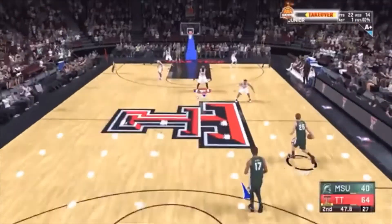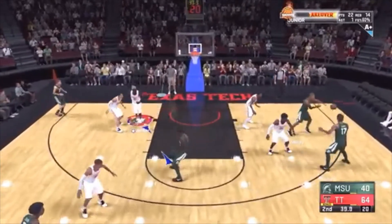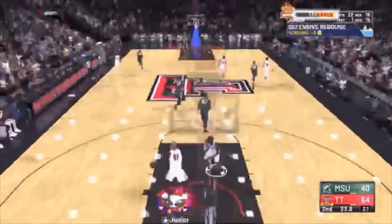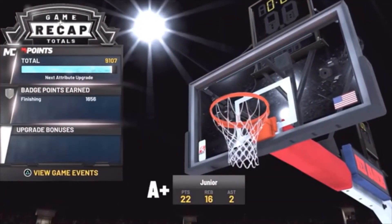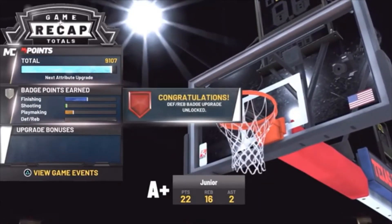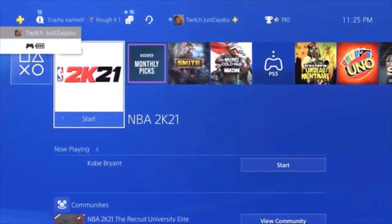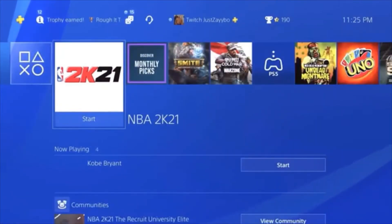Once the upload is done, hit the middle button again as a shortcut and load back up 2K21. Once you're back in, it will be at three seconds — just let the game run out and let the seconds go. Once the game is officially over, it's going to show you everything you got. Pay attention to your player points and badge progression. Once your VC loads up and you hit X, close your application — hit the middle button, hover over 2K21, hit Start, then Close Application. Load it right back up.